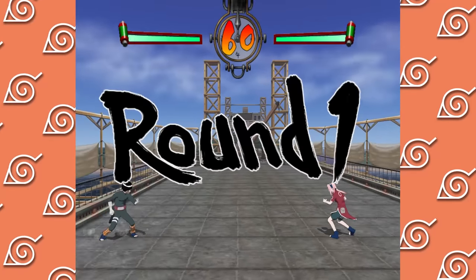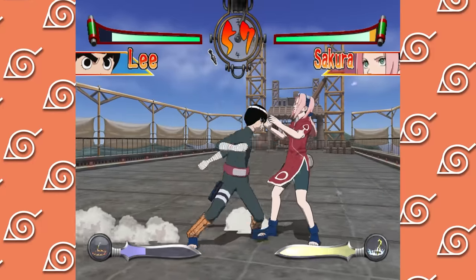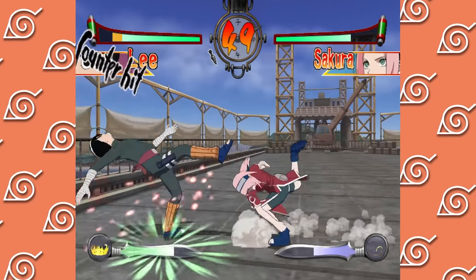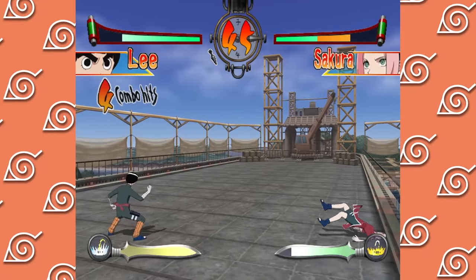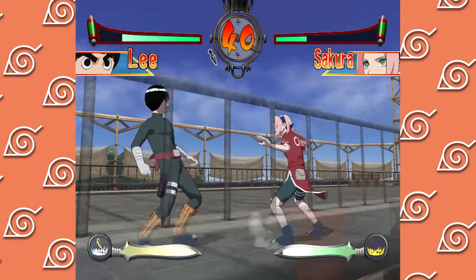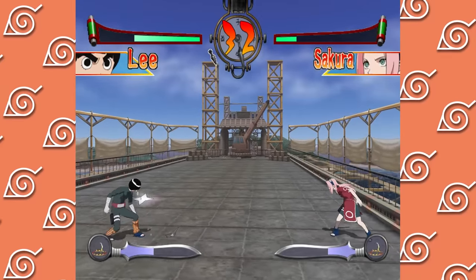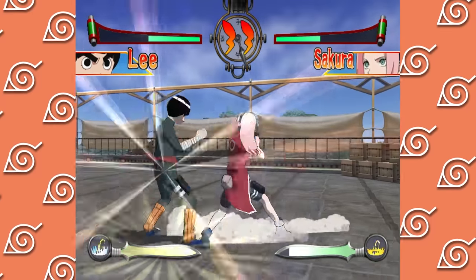Gameplay-wise, this is a fighting game with standard 2D movement but also the option to move forward and backwards in the playing field using the shoulder buttons to dodge. If you don't move or you hold back, you guard, and pressing a shoulder button while being attacked causes you to use a substitution attack at the cost of a little bit of your special gauge. There are two main attack buttons and two special buttons - the first is a standard punch attack that can be linked into combos, and the other is a ranged attack you can tap or charge up.